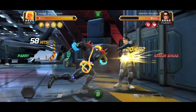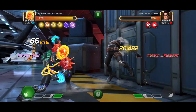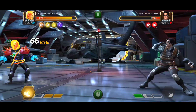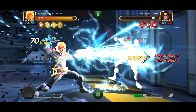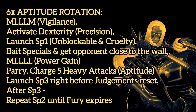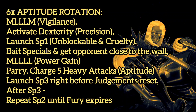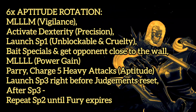This rotation does have a bit of a setup, but the amount of damage you can see on screen is more than worth the effort, in my opinion. It's enabled me to solo Abyss fights in like a minute and a half. The main idea is to reach 5 judgments and then spam heavy to gain the 5 aptitude buffs. You want to launch your Special 3 before your judgments reset, so you gain the 45-second fury buff instead of a 15-second fury buff.